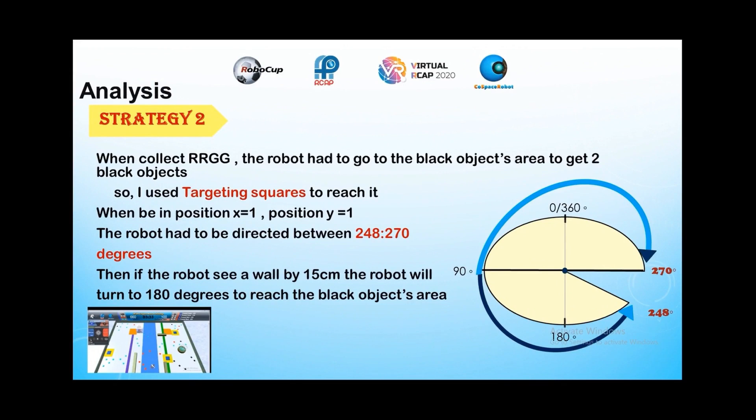Strategy 2: When collecting the R, R, G, G objects, the robot had to go to the black objects area to get two black objects. I used targeting squares to reach it. When being in position X1 and position Y1, the robot had to be directed between 248 and 270 degrees. Then, if the robot sees the wall by 15 cm, the robot will turn to 180 degrees to reach the black objects area.